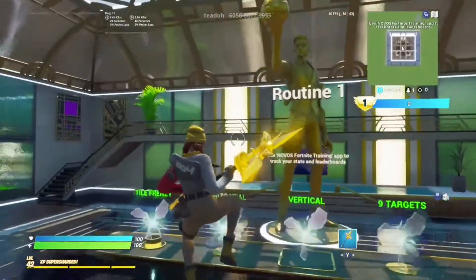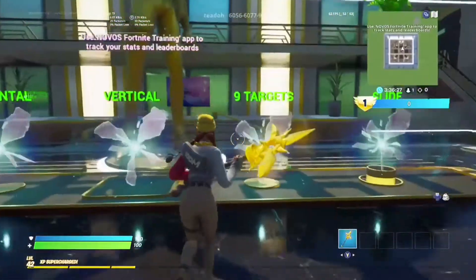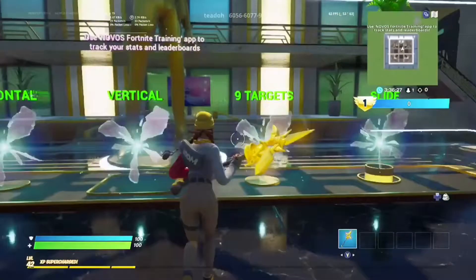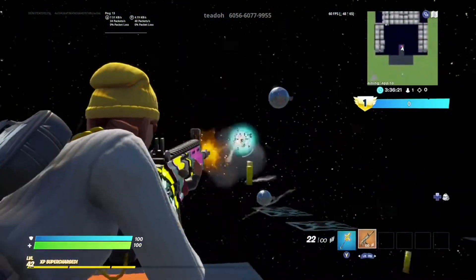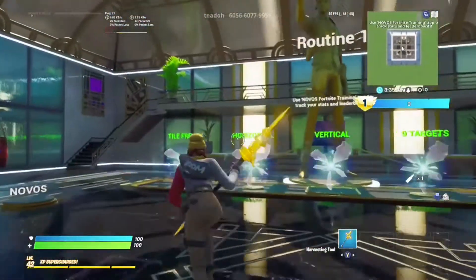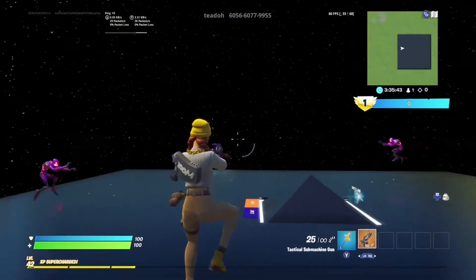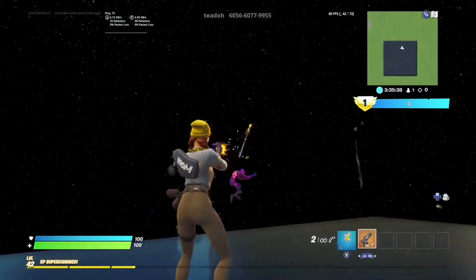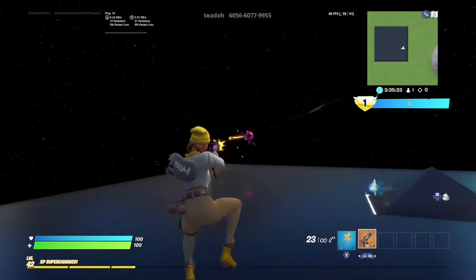Alrighty guys, this map is also by Tito. The code is at the top of my screen if you want to practice. We're going to hop into one of these five little rifts and go into nine targets. This map is for aiming — if you want to get better at aiming, you can just aim at these balls. I can tell it really helps improve your aim. We're going to hop into another one — a horizontal one — and as you can see, it's moving us around and we're trying to aim at the guy, which is actually really hard.